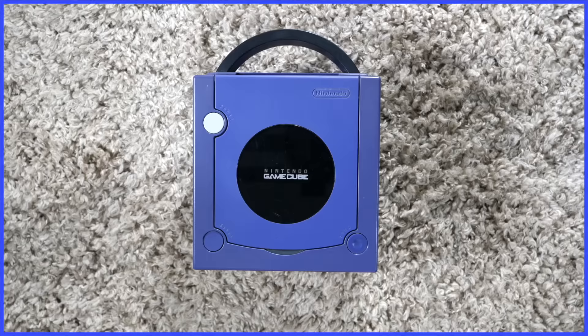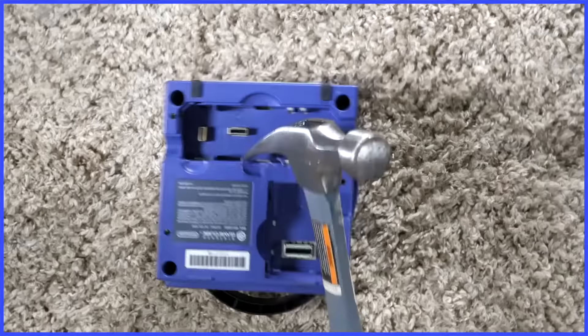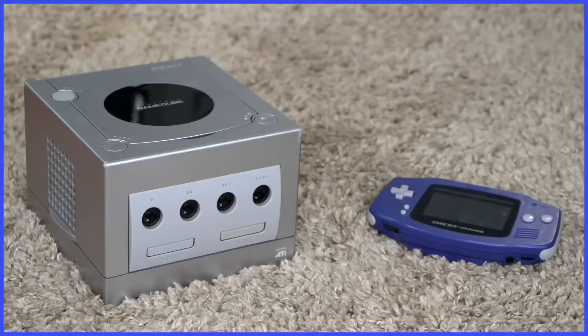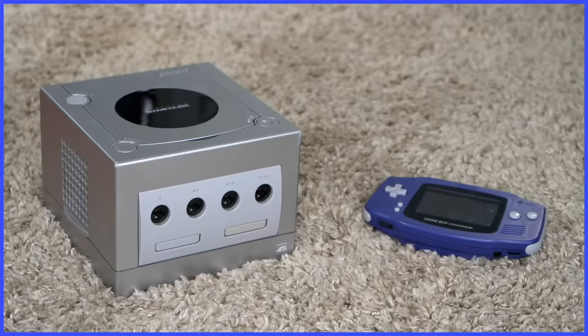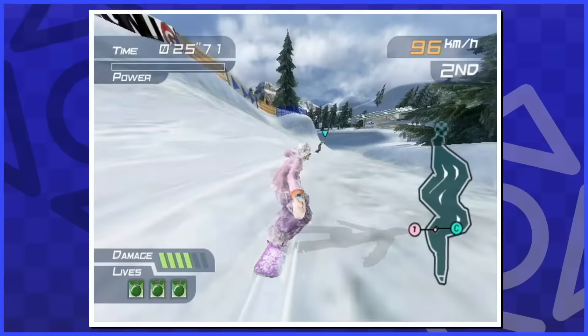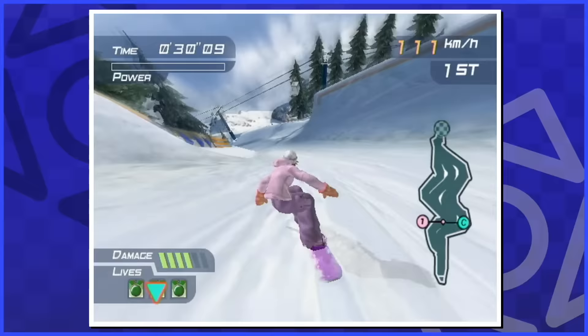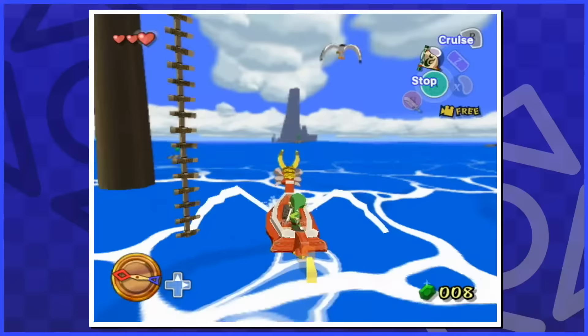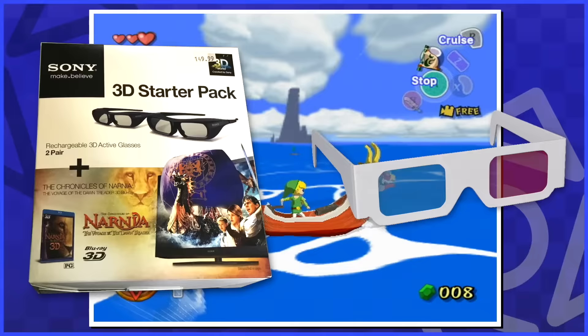However, while the GameCube did have the necessary components inside it to display 3D imagery — you can crack yours open right now and find the technology required — Nintendo opted to scrap the feature for consumers, as it would've been far too expensive for a headset accessory and even a TV capable of 3D back then. It was always difficult to understand why sometimes 3D was expensive and other times it was included on a $5 Walmart DVD. Now I understand the type of 3D Nintendo was testing with the GameCube was much more robust and functional, while the cheap red and blue paper glasses made more sense for a picture book or something.